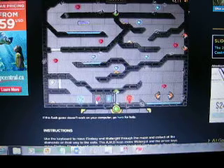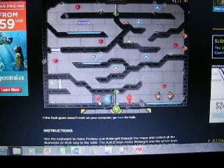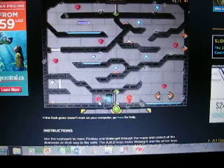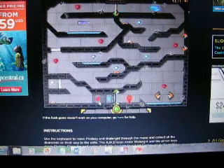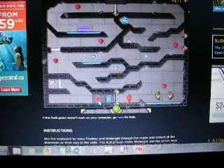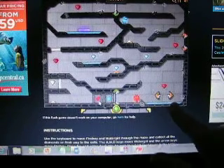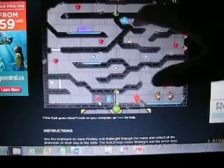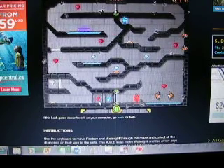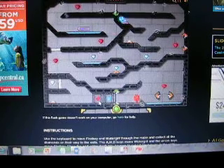I'll probably play two or three of these levels. Let's go with one of these big diamond ones. Watergirl is basically there, but I want to get all of the gems. If it's blue water, then only Watergirl can survive going into it. But if it's red water, then it's like lava and only Fireboy can survive going into it.